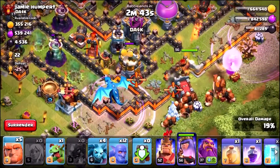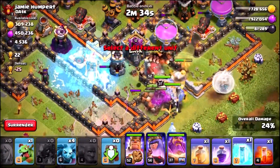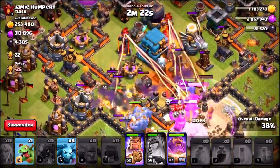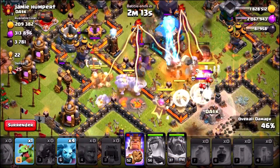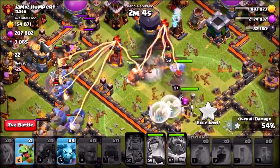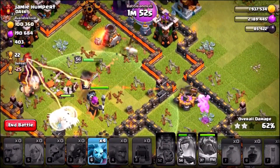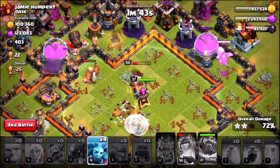Sending the entire army in — King, Grand Warden, backing it up with the bowlers, heading into the center. Dropping a freeze on the inferno tower, though a little bit late — we did lose the electro dragon. Poison spell goes down into the core, then the free spell, taking out the giga Tesla. Grand Warden's ability goes in — three, two, one. Some giants almost died but survived. Taking out the X-bow with the baby dragon, Queen in a little bit of trouble in the center, but the X-bow's down and we're surrounded by archer towers.